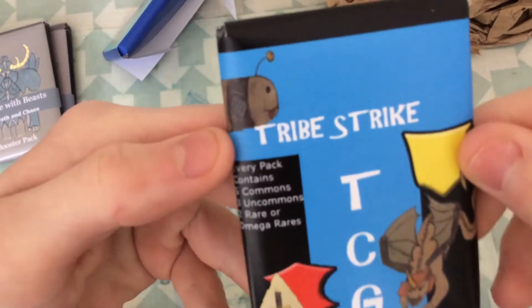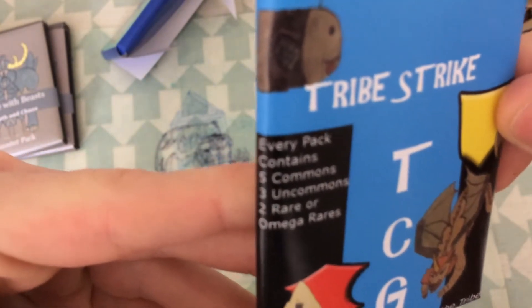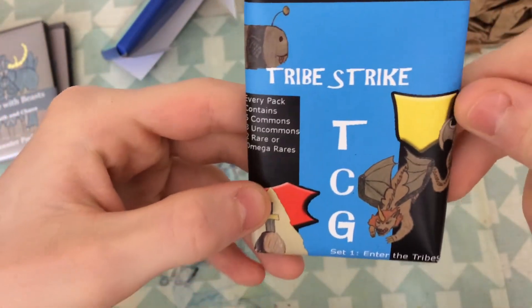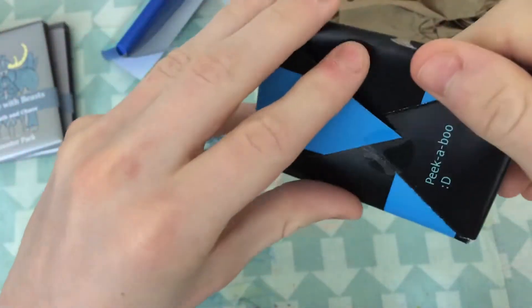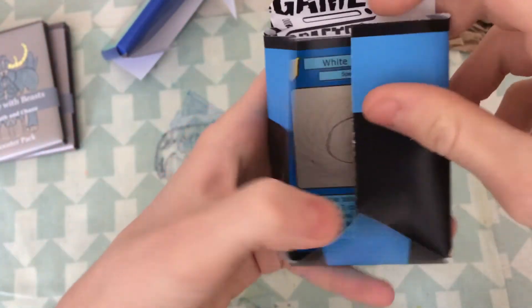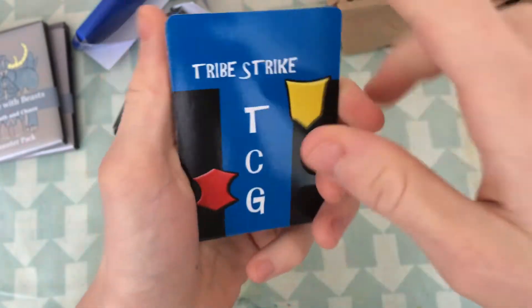So here's the pack. Every pack contains 5 commons, 3 uncommons, 2 rares or Omega Rares — so that's pretty cool. The pack looks cool. Let's preserve the packaging as we do and open it up. We'll start with the backs — it's quite simple but I like it, it makes a T for Tribe Strike.